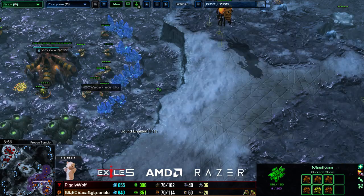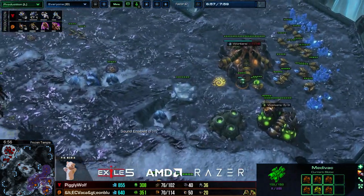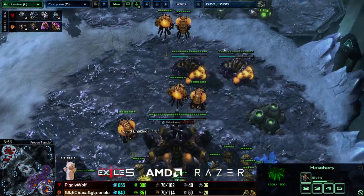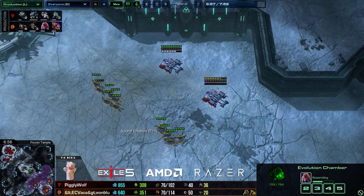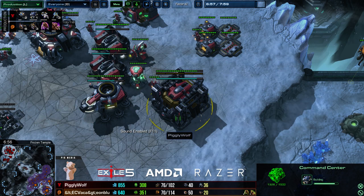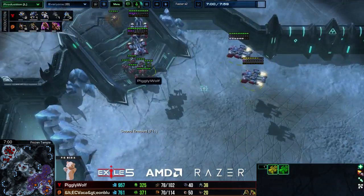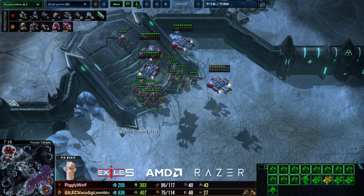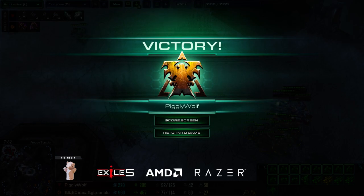Looking at his infrastructure: he's only got three hatcheries, no fourth hatchery or macro hatch, and he also had to pull every queen out of his base in order to hold. That was such a desperate hold — he can't spend his money right now because he's missed so many injects, he's desperately trying to rebuild queens. Even though his upgrades are infinitely ahead of mine because he rushed those out super fast, he's actually in a pretty bad spot. I'm just going to keep pressuring — I've got the third CC getting finished up and double ebay going down, I'm going to start adding three or four more barracks.